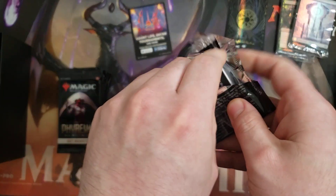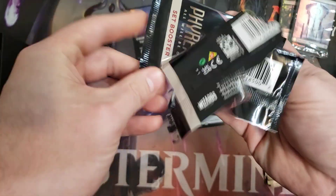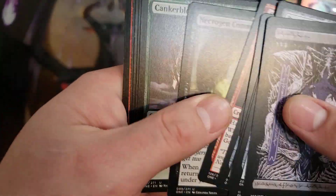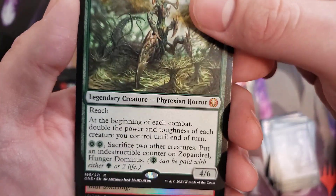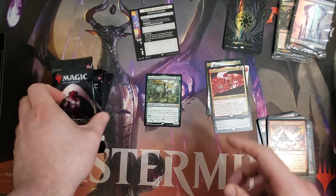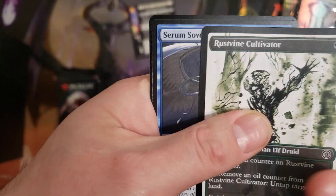If you haven't already, Planeswalkers — like, share, subscribe, always happy to have you here. We are starting to get up there in viewership now. First Mythic! We got Zopandral, Hunger Dominus. Not bad — he's a strong Mythic to play with. He's not one of the most valuable ones in that version, but doubling the power and toughness of all your creatures each turn during combat is pretty huge. He is definitely a strong Green Commander card.